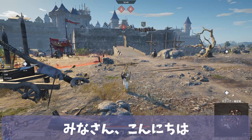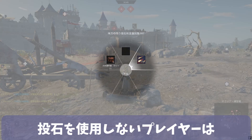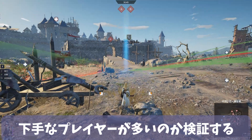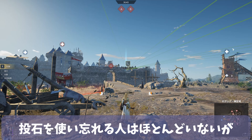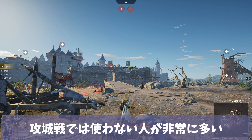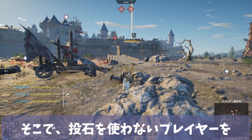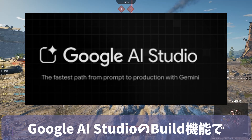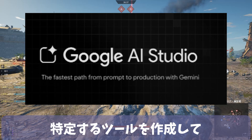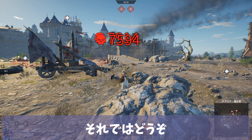Hello everyone! This video will investigate whether players who fail to use their trebuchet strike are often unskilled players. Veteran players in high-tier battles rarely forget to use it, but an overwhelming number of players omit its use during siege. Therefore, I have created a tool using the Google AI Studio Build feature to identify players who do not use their trebuchet strike, and I will analyze their weapons, unit kill counts, and more. Let's get started!